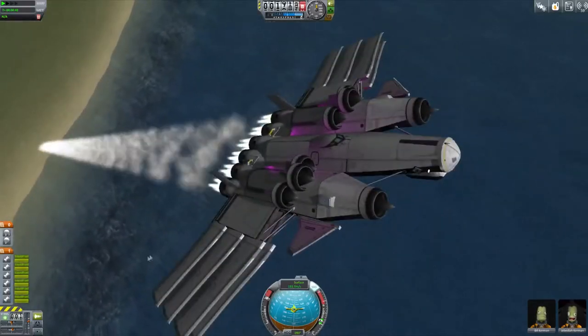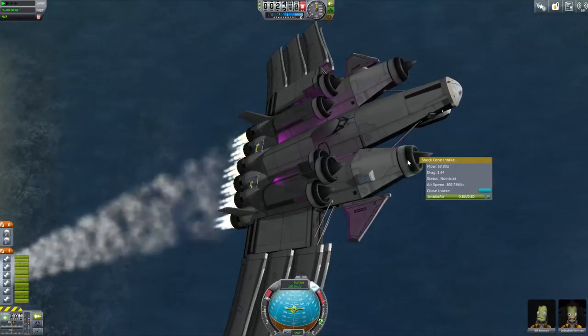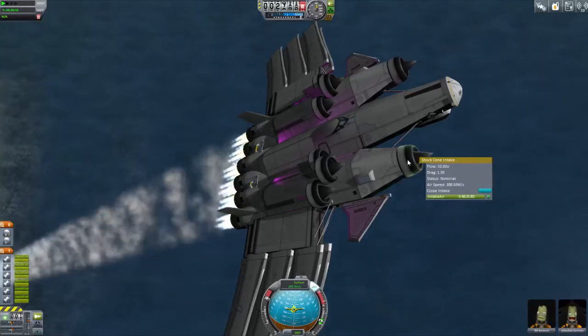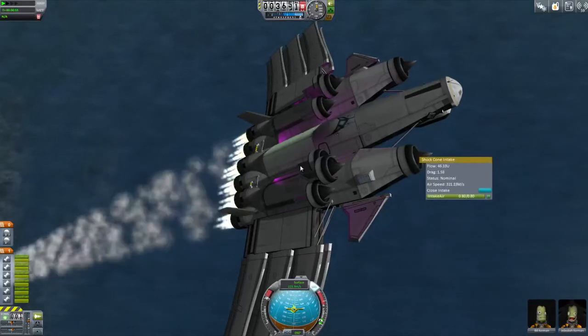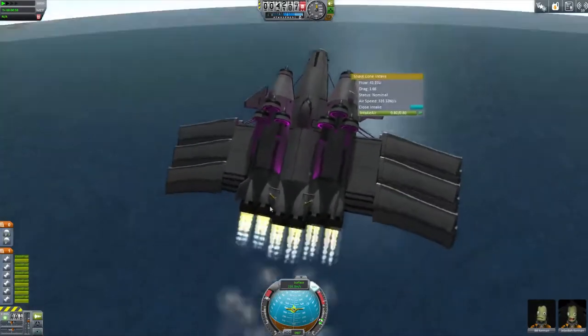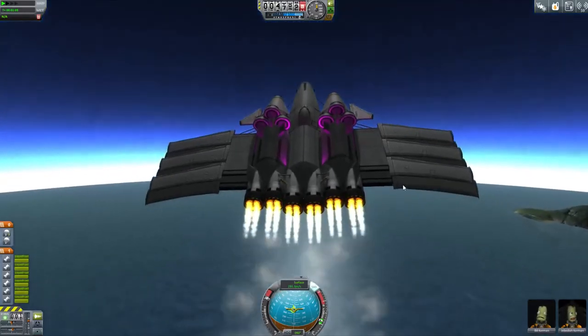I'm not sure what changed in my head. But these shock cone intakes from the space plane 1.3 kit are very, very good — probably game-breakingly good. And these here are all of the other space plane assets. Even though the space plane assets don't have any engines, they are very, very nice, and they do let you go into space quite nicely.